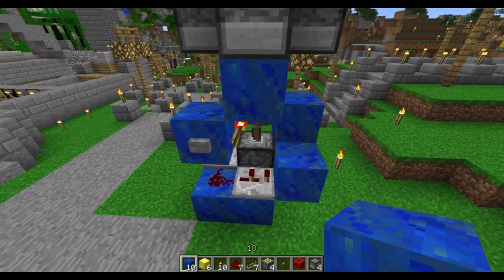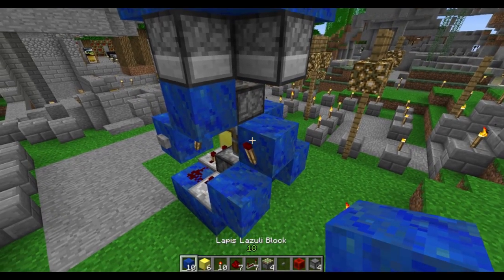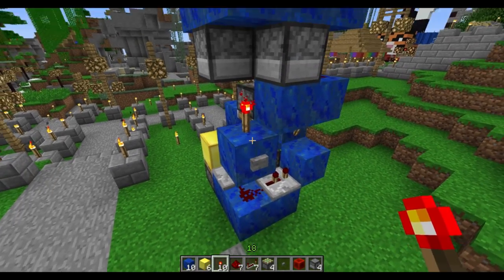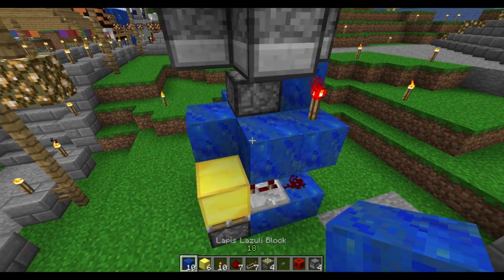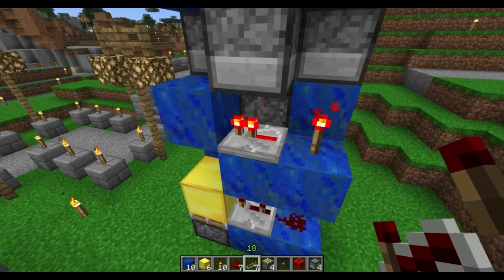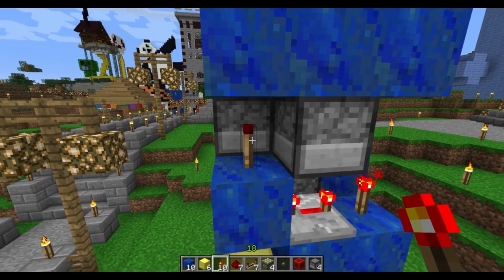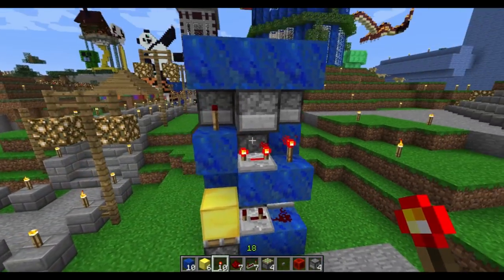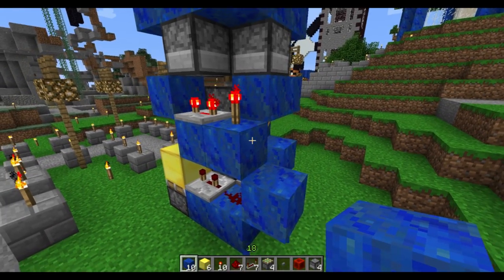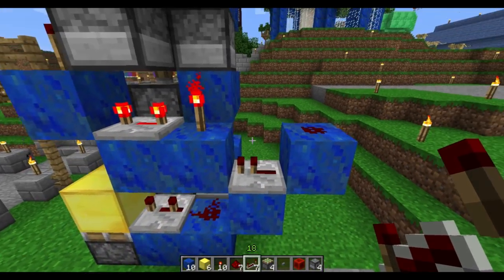Next, take this block across from the redstone dollop and put a redstone torch there — it should unlight if you did that correctly. On top of that we need a block and another little dollop of redstone. Over here where the button is, put another redstone torch on top of the button block, then put another block next to that and stack up one. We have the redstone torch here — put a repeater, click it to the full setting which I think is three ticks, then put a torch up here which will turn off if you did that correctly. Get rid of this button — be careful not to break that block or you'll mess up the piston timing. You need one dip down from there and one over, forming a little loop, and then on top another redstone dollop and a repeater.